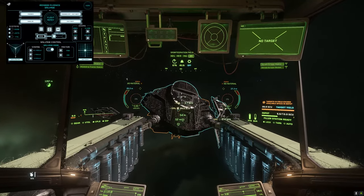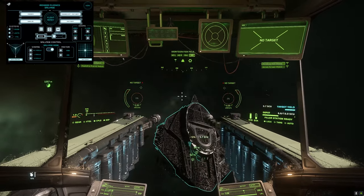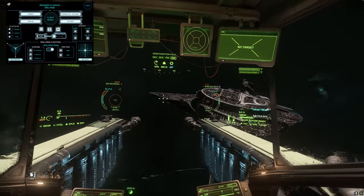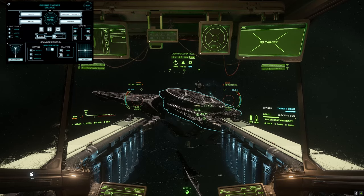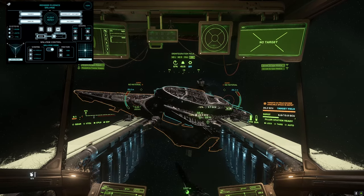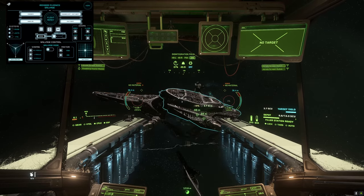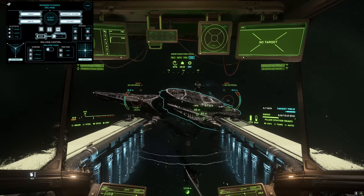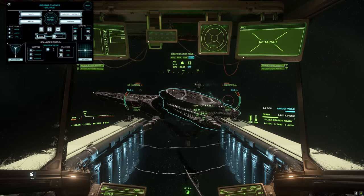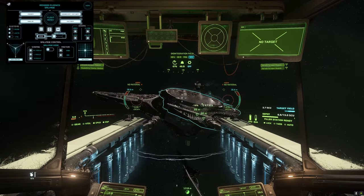This bit is 3.7 SCU. I could use the tractor beam to pull that top bit away — and there we go. Can I get closer? It gets everything else but I'm not getting any more from this angle, so I'm going to get rid of that 3.7 and then empty what's in the buffer and crack on to the next one.